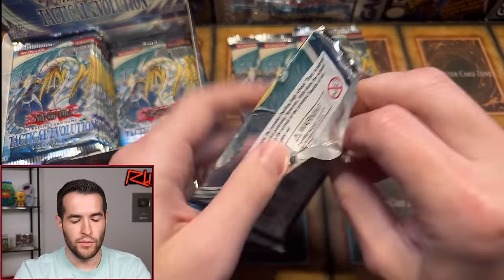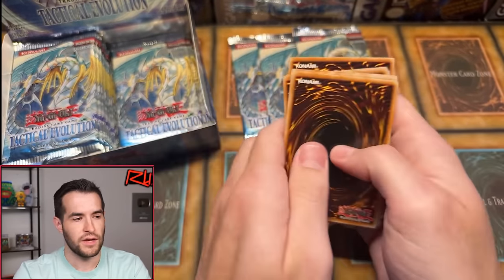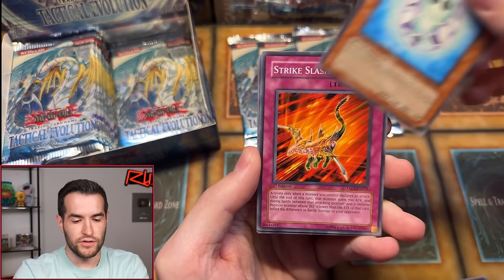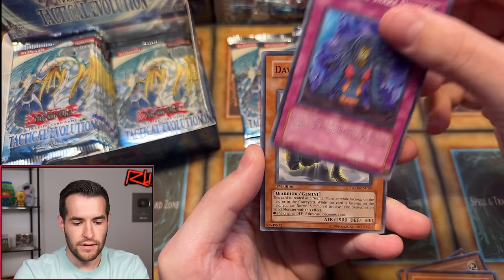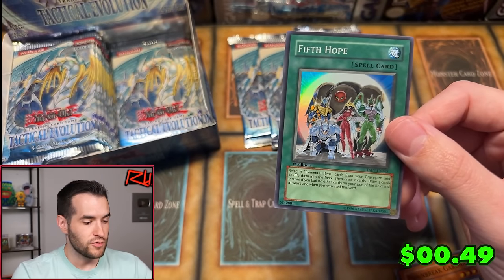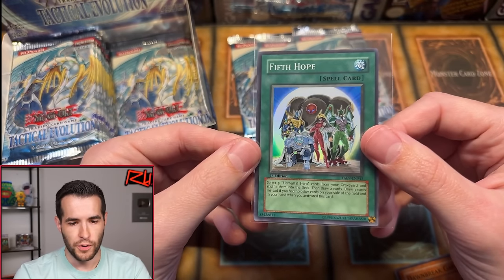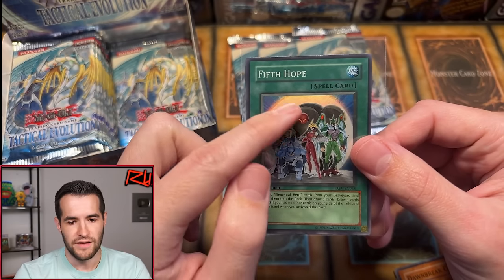Let's see if we can turn it around. Venom Boa, Shadow Delver, Crystals Penny, Strike Slash, Flintlock, Crystals Larva, Rise of the Snake Deity, Dawn Break Gardener. Let's get our first foil right here — and we did! The Fifth Hope. The Ultimate Rare is pretty nice looking out of this. Fifth Hope is just a super in this case, but that is a really cool Elemental Hero card. We got Bubble Man, Spark Man, Percent of Tricks, Avian, and Clay Man — he's like Hulk.